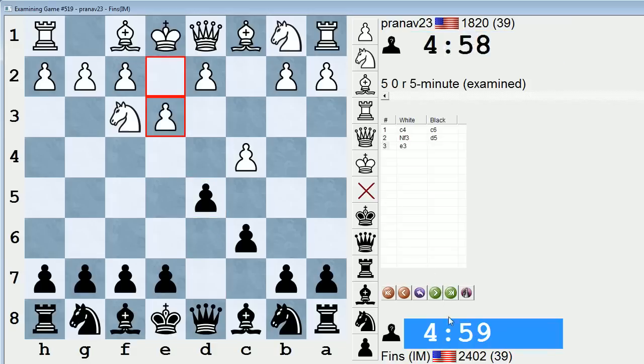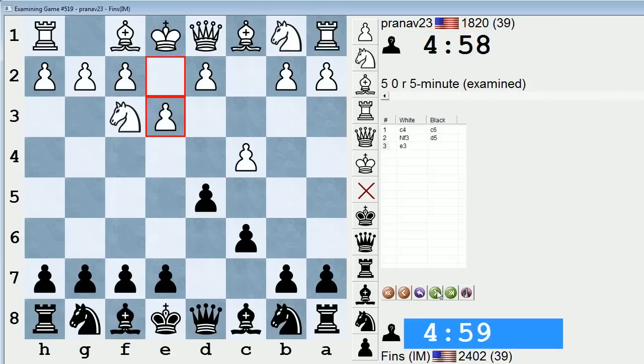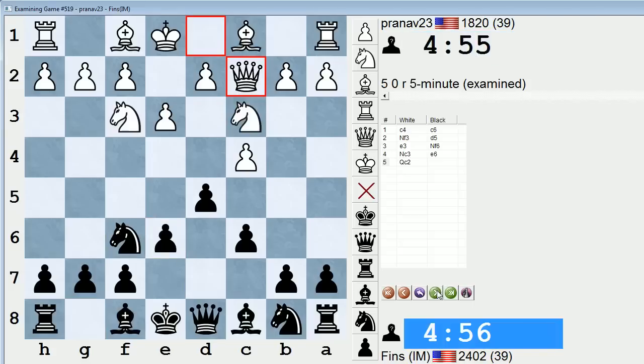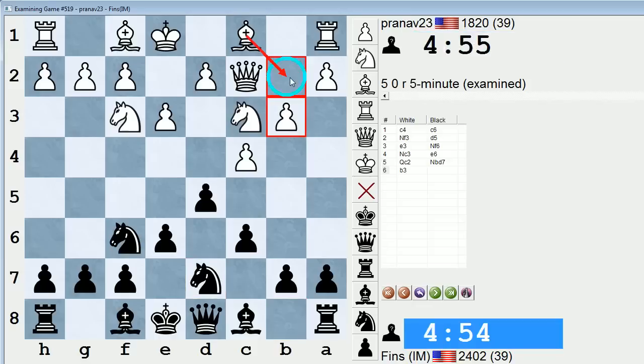e3, so he guards the pawn. g3 is an alternative way to play. So, e3, knight f6, knight c3, e6, queen c2, knight bd7. If White wanted to persist in not putting the pawn on d4, they have a couple ways to do that. b3 is common, just preparing to fianchetto with a bishop.